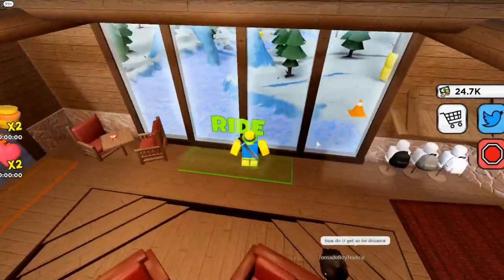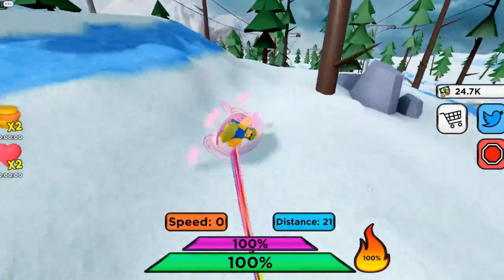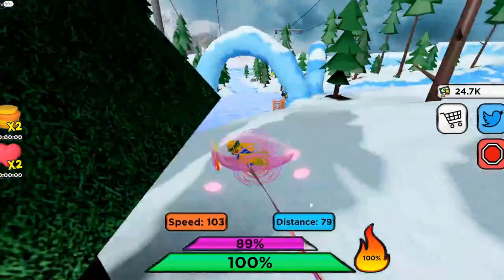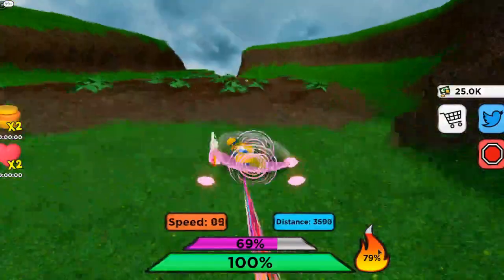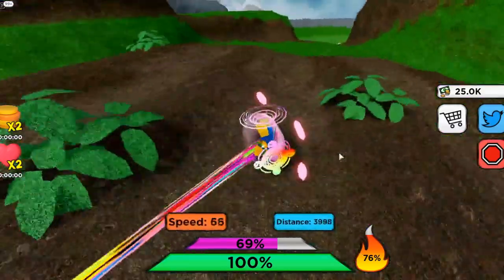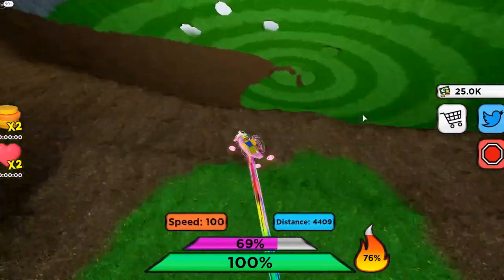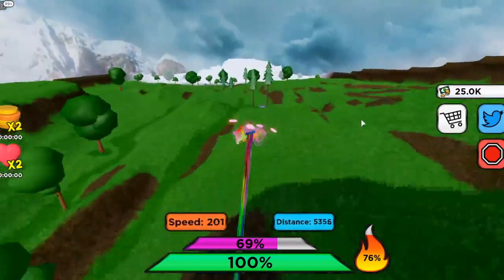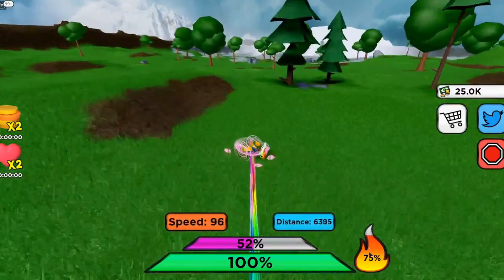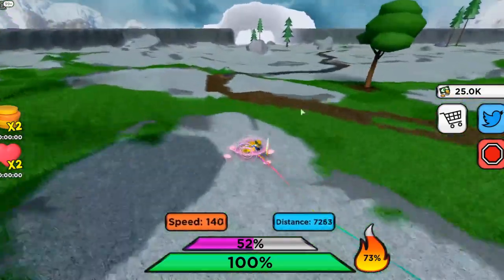We got 20,000 cash, so not bad. Now I've basically completed the game, but I'm going to try to get top 10 on the leaderboards because you get a special sled for that. Let's go through this — super easy. That guy has just been standing there forever. I think he's glitched — you're not supposed to be able to stand outside your sled.